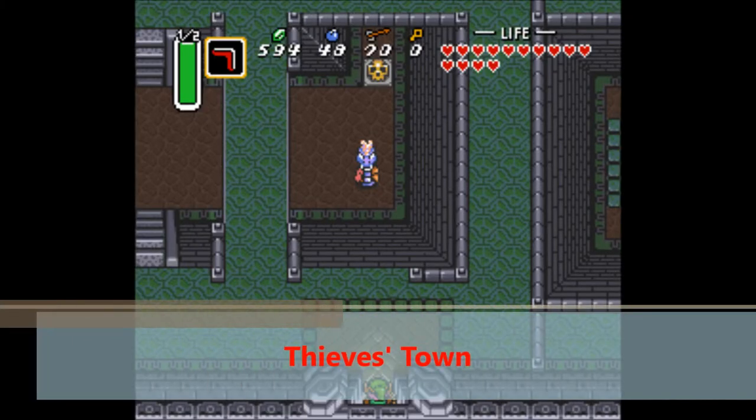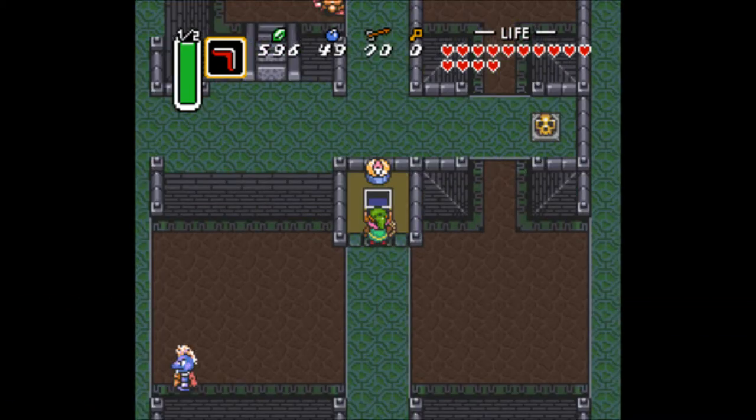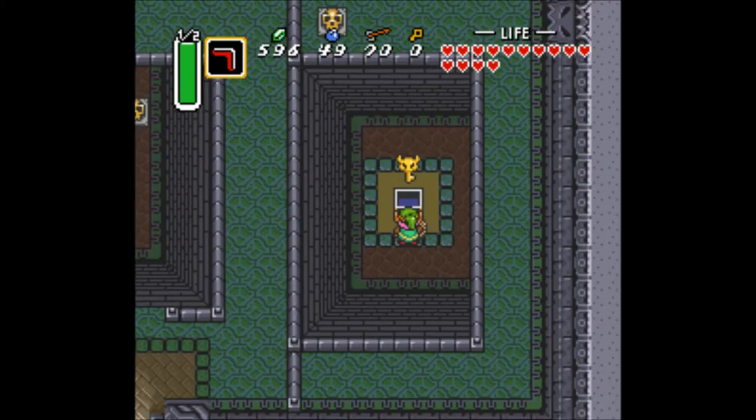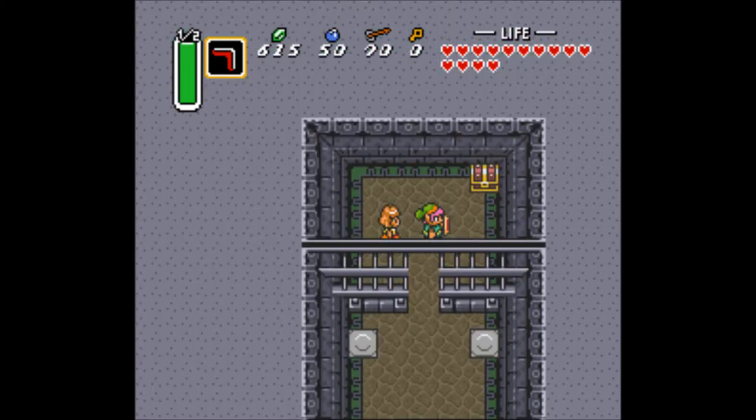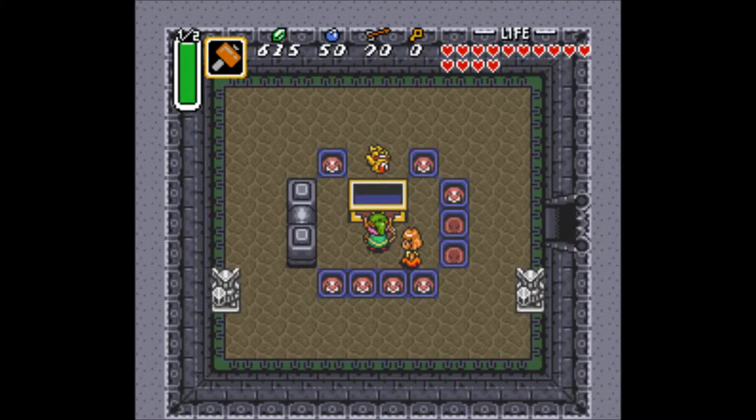At number 7 is Thieves' Town. The first few rooms of this dungeon make up a multi-floor maze, which is pretty cool, hiding all sorts of little secrets for you to find. Near the end of this dungeon, you see a little girl who later turns out to be none other than the boss, which is a pretty interesting plot twist that later gets reused in Phantom Hourglass. You also get the Titan's Mitts in this dungeon, which is pretty neat.